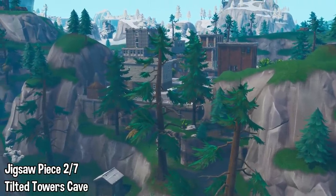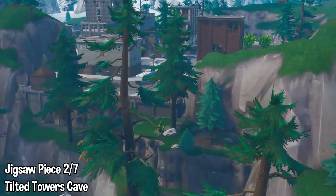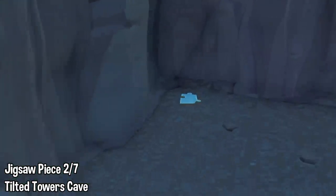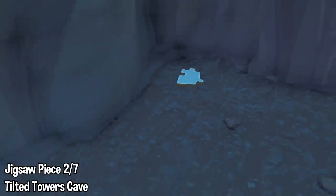Jigsaw piece number two is at the cave next to Tilted Towers. You guys know this exit at Tilted near the water side — you just want to head underneath this cave on the side of the hill, and that is jigsaw piece number two.